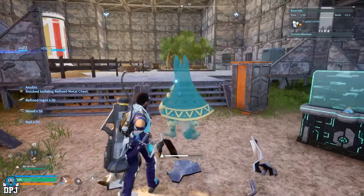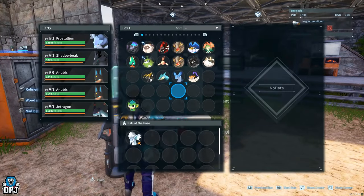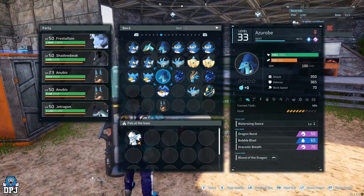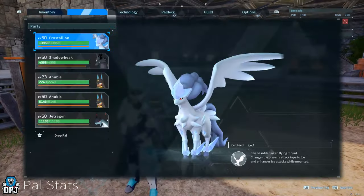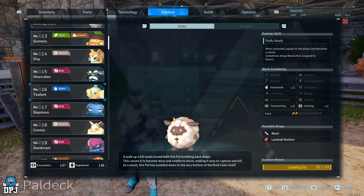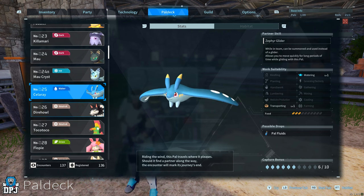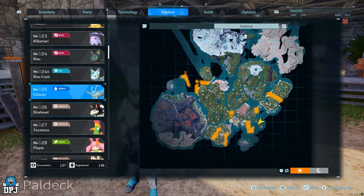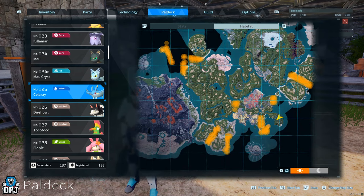The reason I actually went down this path for Anubis was I bred it starting with a Cellaray. This is the initial phase and you can do this as soon as you hit level 19 or 20. A Cellaray — these are actually all over the place, let me go to my Paldeck. You can see them here; they're located by bodies of water all over the map. Go out and tame a male and a female — simple as that.